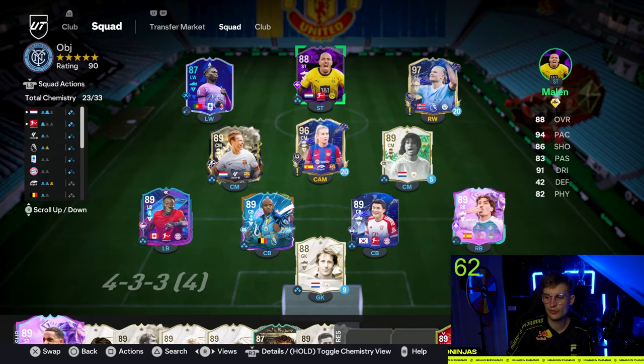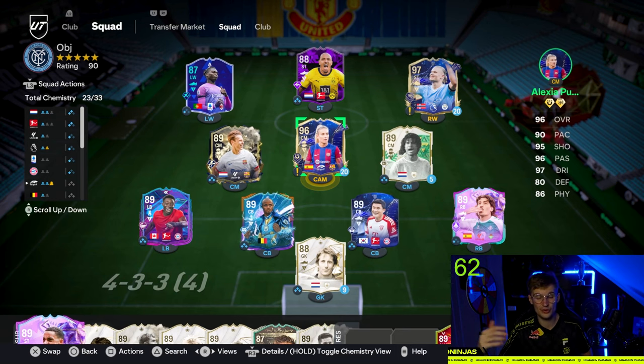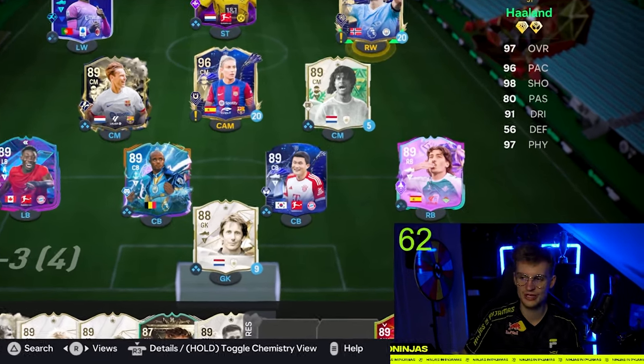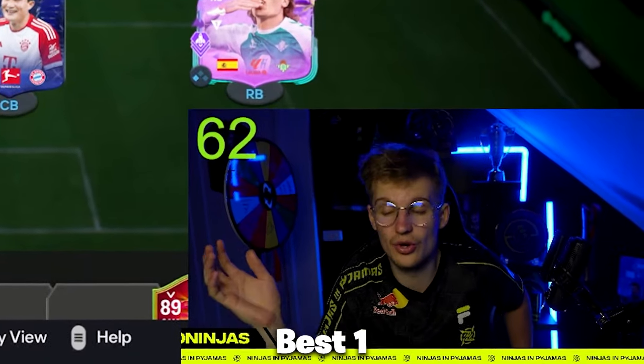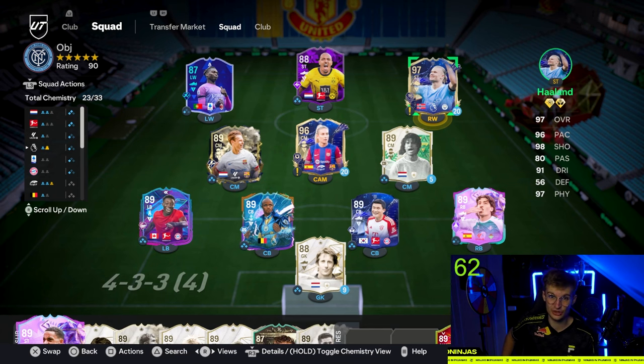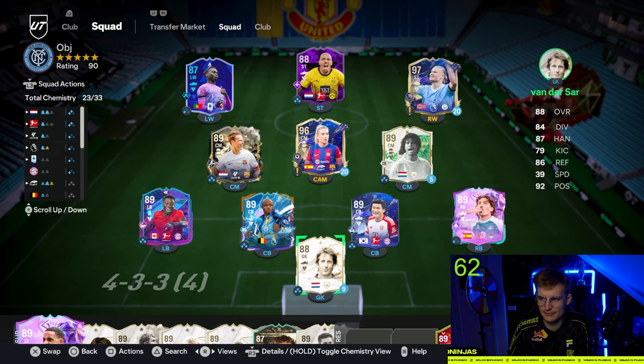Before we jump into the corner tutorial, I want to show you the team setup I think is very good for corners. We have Alexia Putellas, who will take corners from the right-hand side — because we want a left-footed player on the right and a right-footed player on the left, so we can have an in-swinging corner. Rudkulit takes it from the left. And we have probably the best aerial player on the game — Erling Haaland, who is very good in the air. If you have the coins for Haaland, play with him.